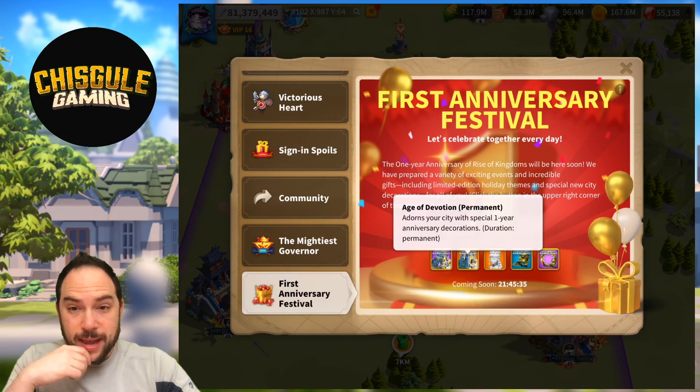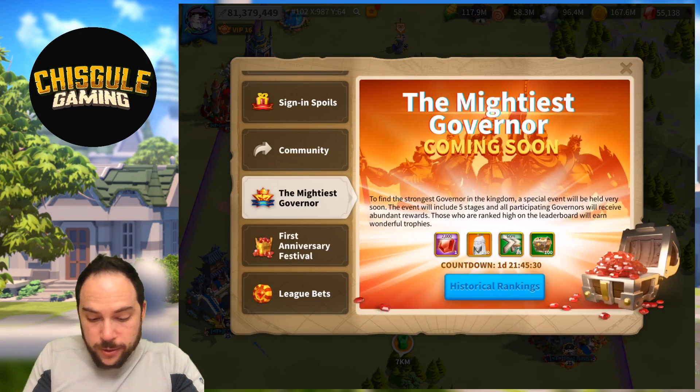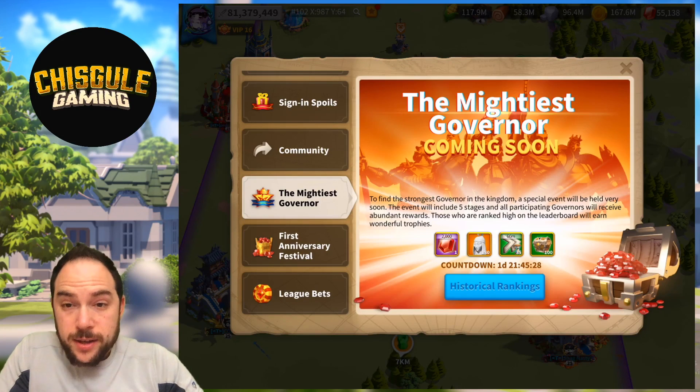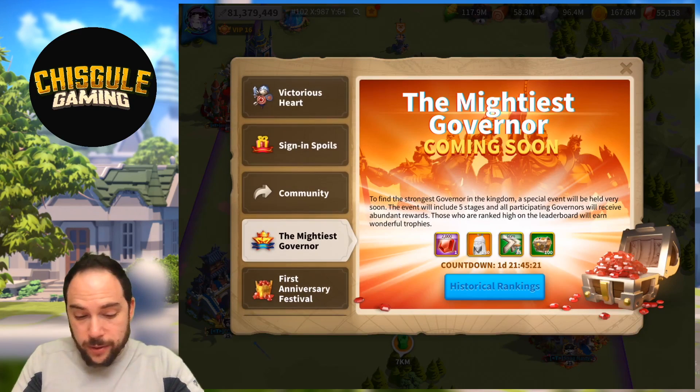I might actually not participate in the event for this skin, depending on how many kingdoms are involved, because I would rather wait until everybody goes completely ham trying to win this event that they probably aren't going to win anyway, and then spend in the next Mighty Governor cycle. We'll see — it's going to be a game-time decision. This comes in less than 21-22 hours, and our Mighty Governor training day is a day and 22 hours away. We definitely want to unlock this commander at the very least.